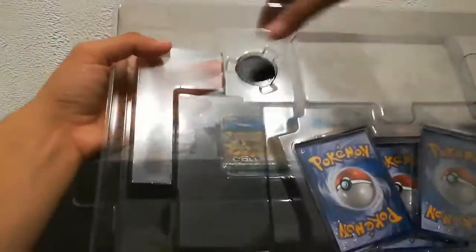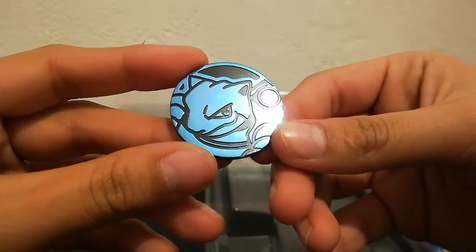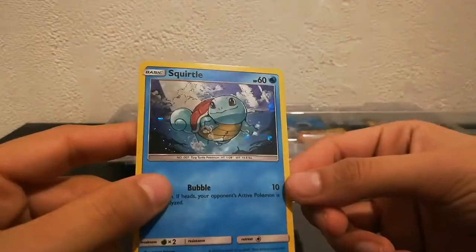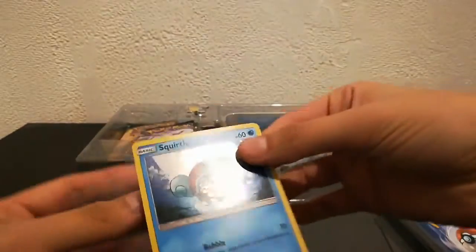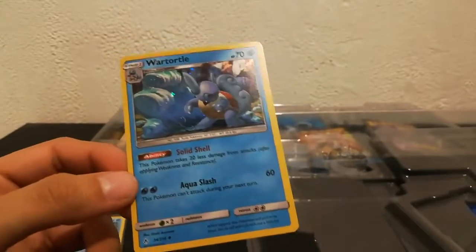Let's pull out the cards. Right here we got the coin — look at this beauty, so nice. Here's our holo: Hollow Squirtle. Wow, that's a cute artwork. Artist is Tetsuya Krizome. Next card — we have the Wartortle, artist being Hiroki Asanuma. Nice. And I gotta pop it carefully out of the penny sleeve.